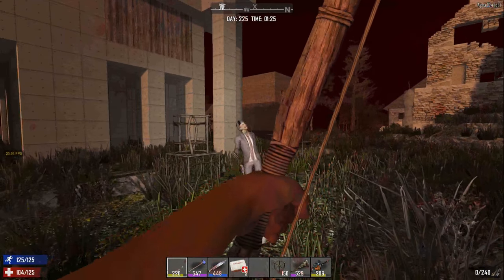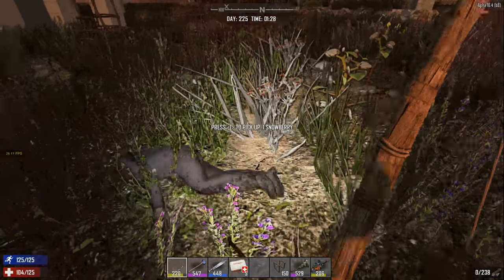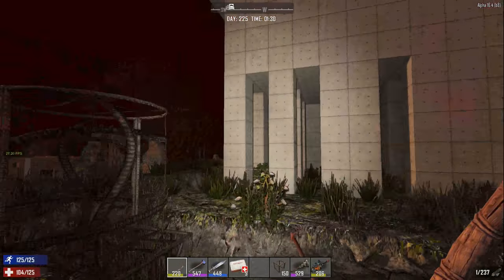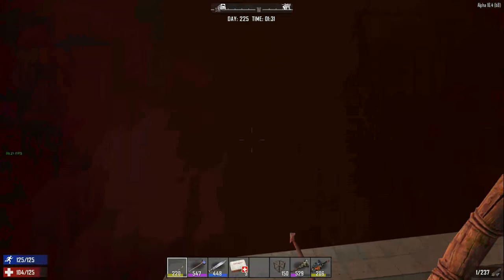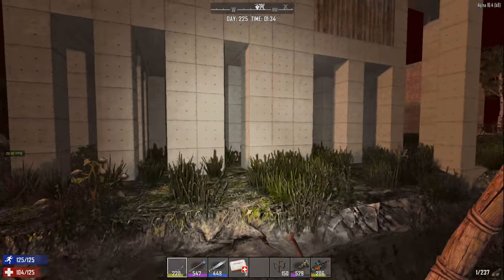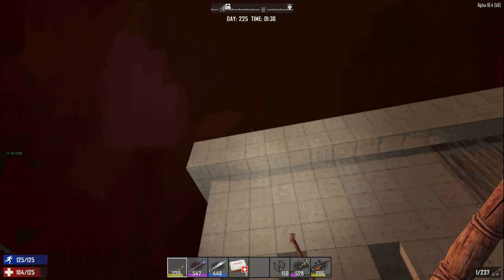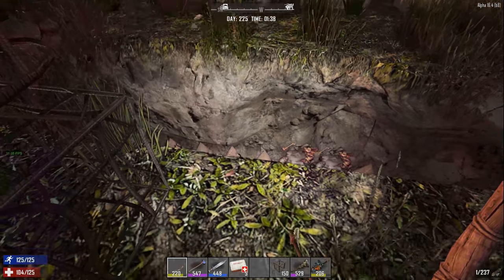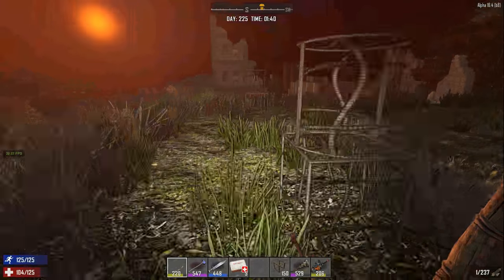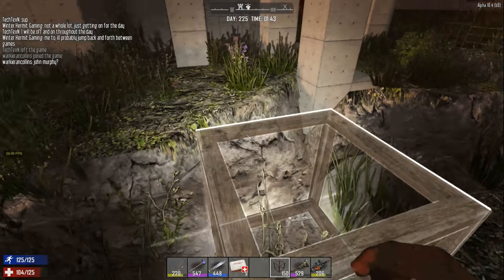The way structural integrity works is — up and down you can stack up to the limit. There's no limit on what it can hold regardless of material — even wood frames — you can stack concrete on top of wood frames, it doesn't matter, as long as there's something all the way to bedrock. So if they start taking out underneath my base and there's no longer a solid row all the way to bedrock, then my base is going to collapse.